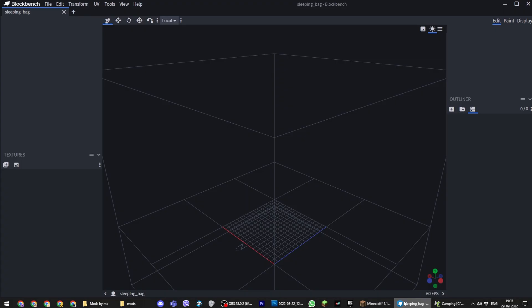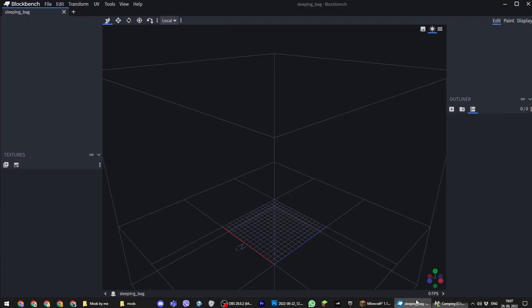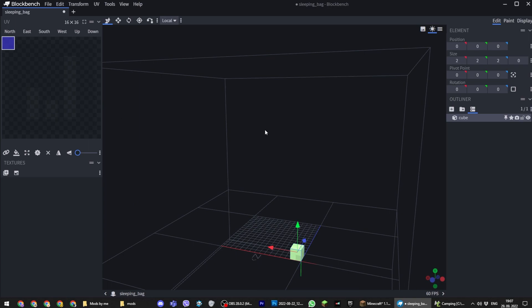Here I am in BlockBench and I'm gonna make a sleeping bag first. I have a few problems — I have no clue how to make objects that aren't just a single block in MCreator, or how to import an object from BlockBench to MCreator. But I'm still gonna design a sleeping bag and try to import it.